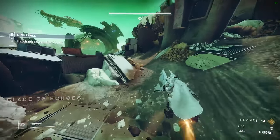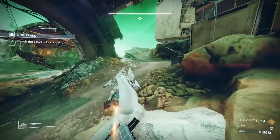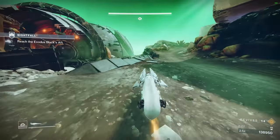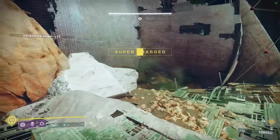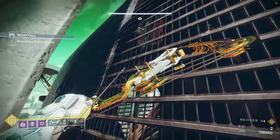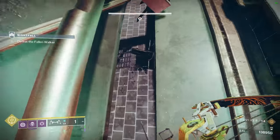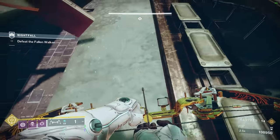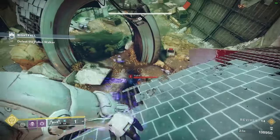The next section will have you kill a fallen walker. My favorite way to deal with this is to take the right side path all the way to the back of the zone, then scale up the side of the entrance of the ship to get on top of the balcony above the walker. Here you get a perfect angle on the tank while being virtually immune to anything else in the arena. Enemies can still hit you but generally won't focus their attention on you, and even if they do, you can just back up.